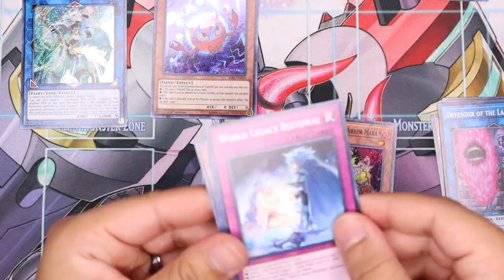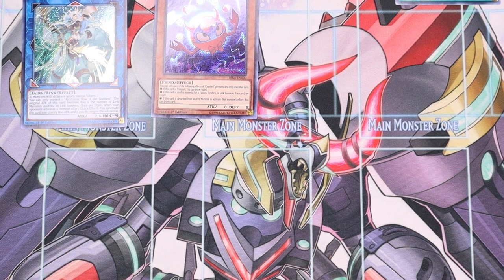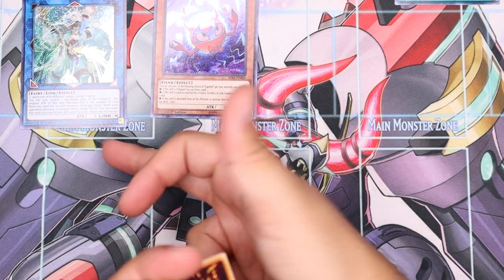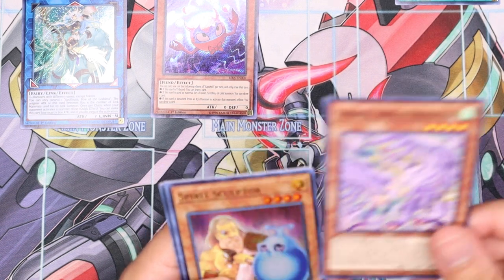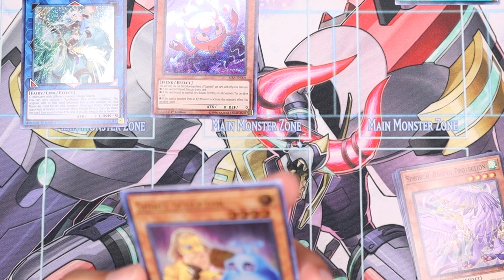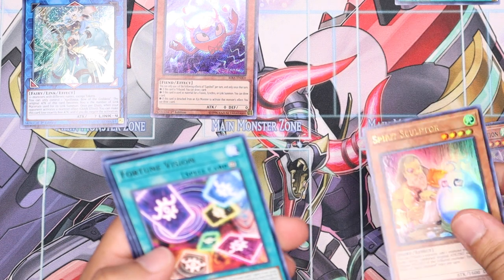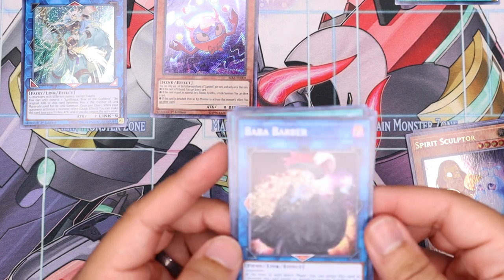Forget about that World Legacy Bestowal. Dude, if you guys can see my mess here — I'm like leaning over trying to get through this pile. And apparently the prismatic rare for Apollo is like four hundred dollars. Who's gonna do that, guys? Spare Sculpture — you can tribute one monster, add one monster from your deck to your hand whose combined attack and defense equals that of the tribute monster. Interesting. Monarchs Barbara — the first time we saw that, that's an interesting one.